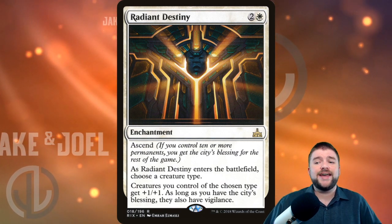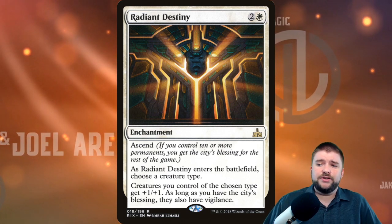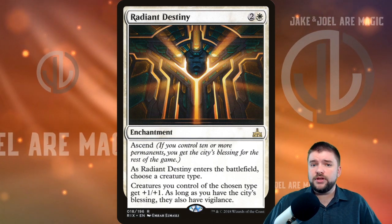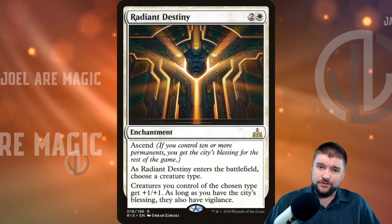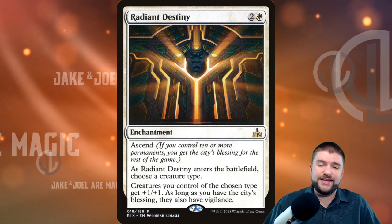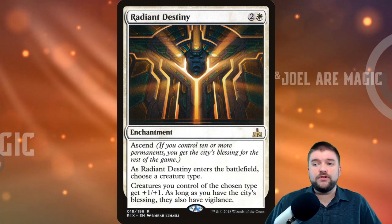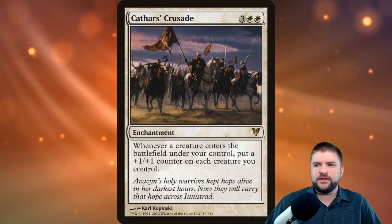Radiant Destiny costs one white and two other for an enchantment that has ascend, which gives you the city's blessing if you have ten or more permanents. As it enters the battlefield, choose a creature type — creatures you control of the chosen type get plus one plus one right away, and once you have the city's blessing (which shouldn't be super difficult in a creature-based tribal EDH deck), they also have vigilance.